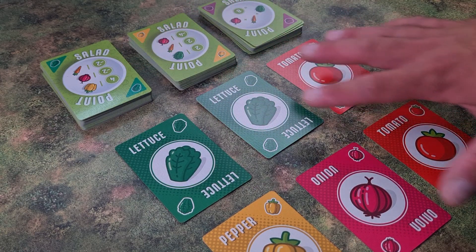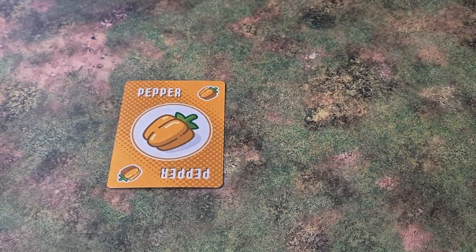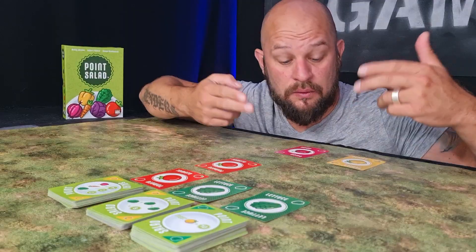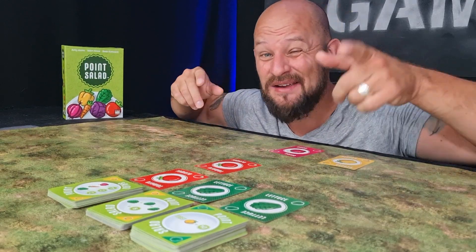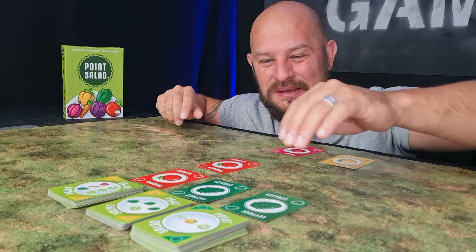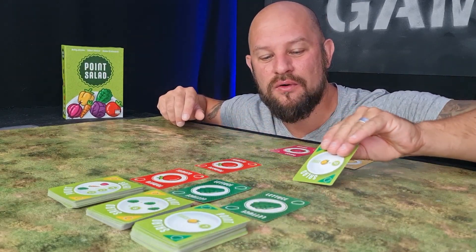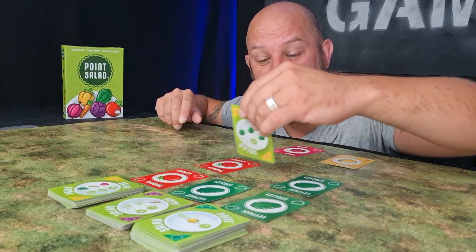Or take 2 of the face-up vegetable cards in the market. Once you have chosen your cards, you simply place them in front of you. When you have drawn your cards and feel happy about them, it's time to refill the market. We do this quite simply by drawing one card from the corresponding column that you have emptied and refilling it.